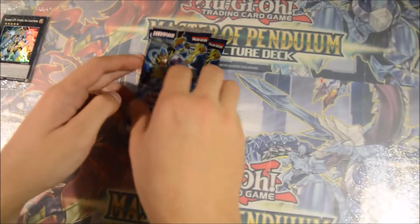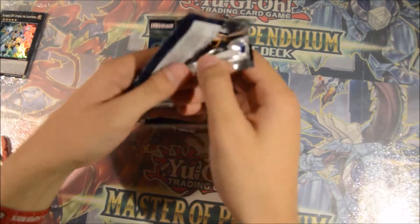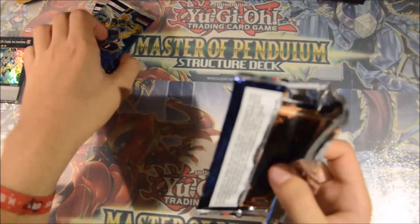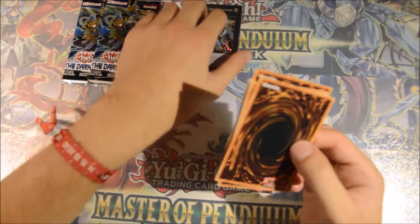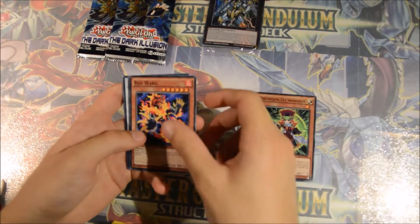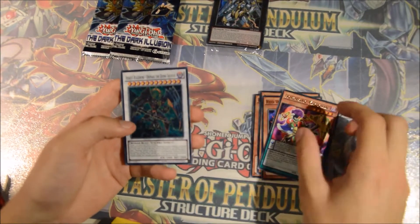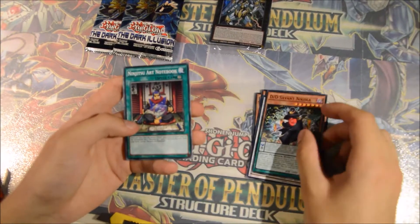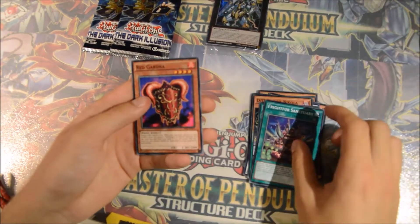Let's get into these packs. Looking for those secret rares. Red Mirror, Performapal Lizardraw, Red Warg, Acrobatic Magician, Assault Blackwing Onimaru the Divine Thunder, Savant Nicola, Ninjutsu Art Notebook, Prep for Sanctuary, and Red Gardener.